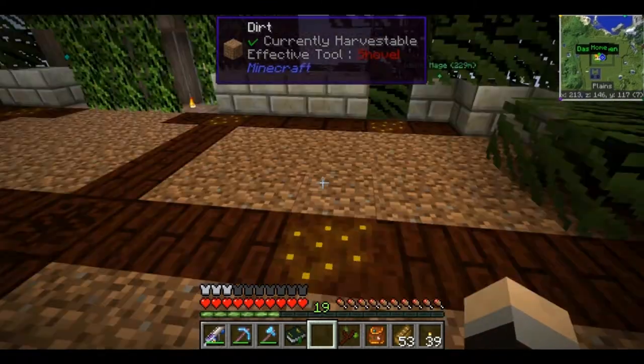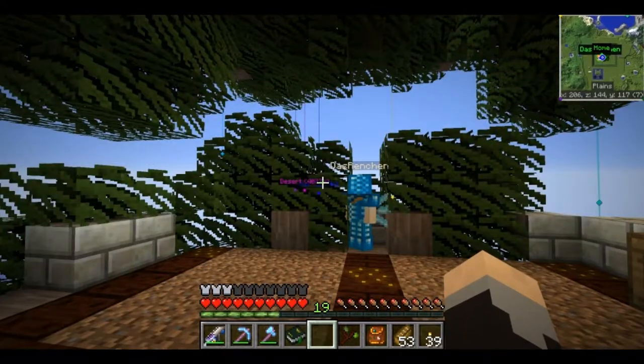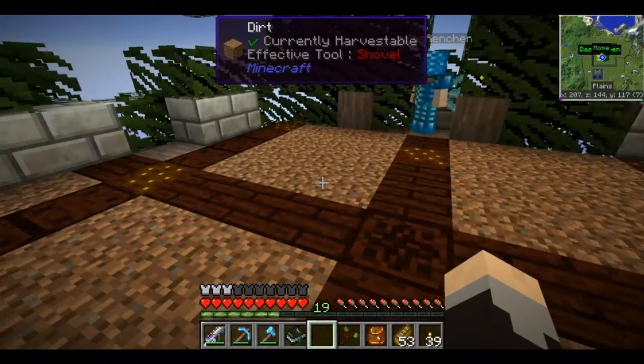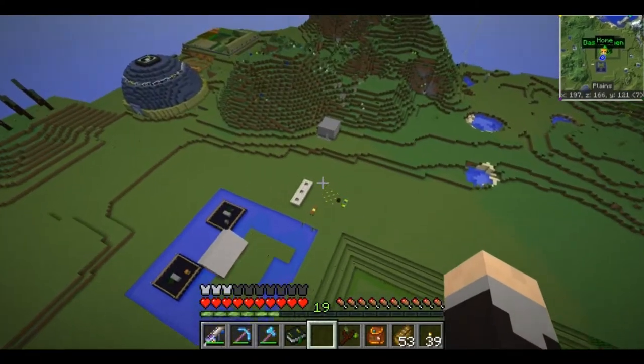We just have the dirt. The dirt needs to be turned to grass, but Wrenching tells me we have a way to do that as well. So let's go downstairs and see how much mana we've generated.